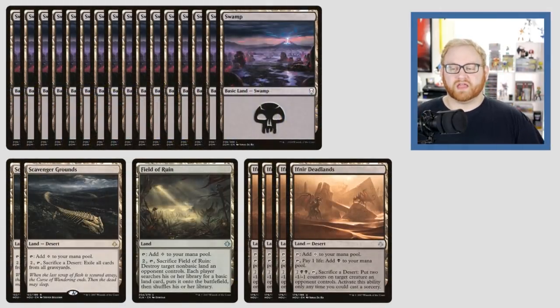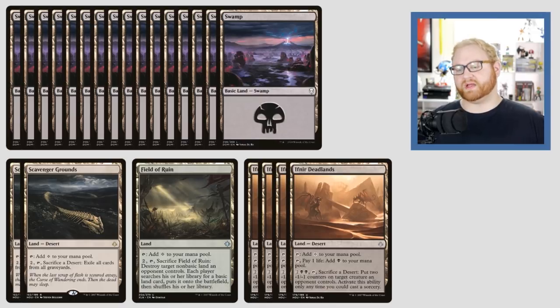Let's move on to the land base. We have 16 Swamps, 2 Scavenger Grounds, 1 Field of Ruin, and 4 Ifnir Deadlands. Scavenger Grounds is more important right now thanks to all the Graveyard Recursion — the Blue-White Heroic decks, Green-White Heroic decks, and God-Pharaoh's Gift decks still floating around. Scavenger Grounds is a very important card and we want to make sure it's in the main board.